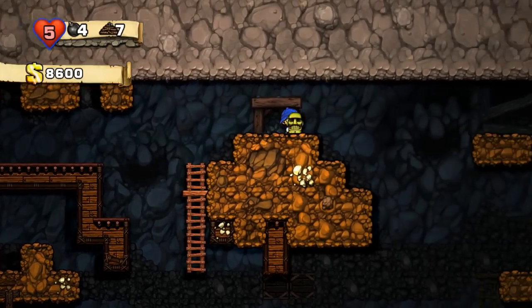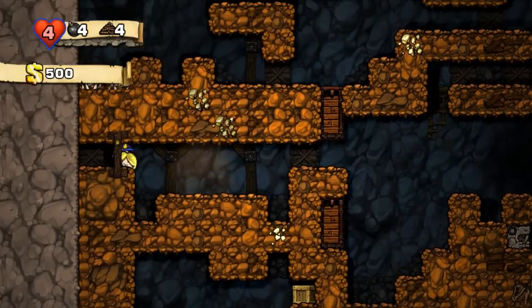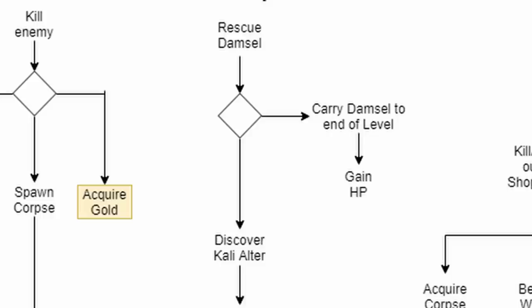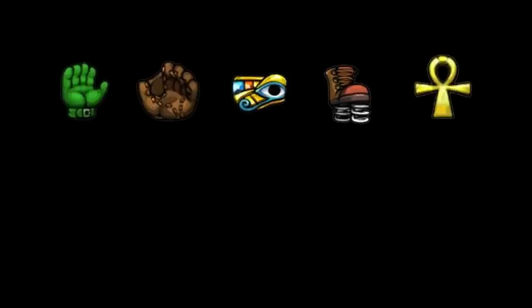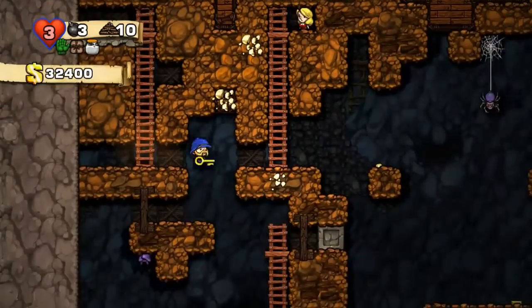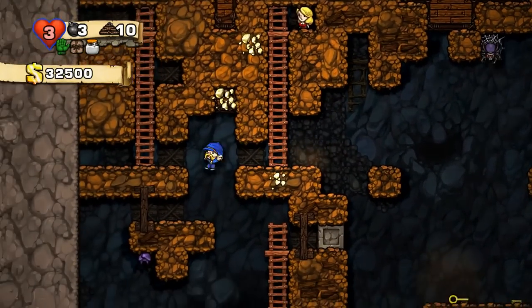Derek Yu describes health as Spelunky's most valuable currency. He wanted health to feel precious, so the game only gives you 4 hearts at the start. The value of health is further reinforced by Spelunky's progression system. In Spelunky, almost all of the player's healing will come from damsels, which will give the player 1 health if the damsel is brought to the end of the level. What makes this system interesting is how the damsel interacts with the other game systems. Damsels fall into the carry category, meaning that if the player wants to get the damsel to the end of the level, they will need to drop whatever they were carrying to do so. The player might have to choose between the damsel or their powerful shotgun.